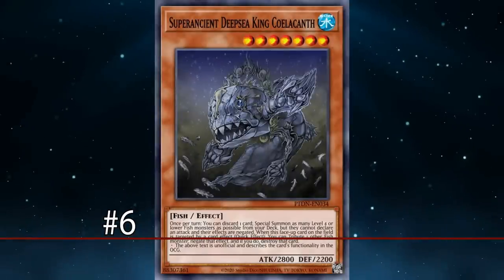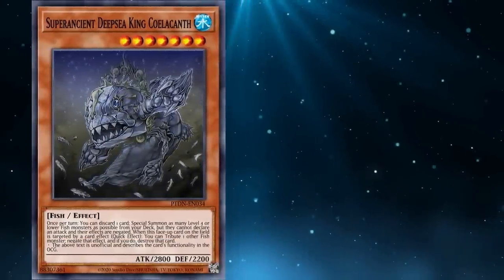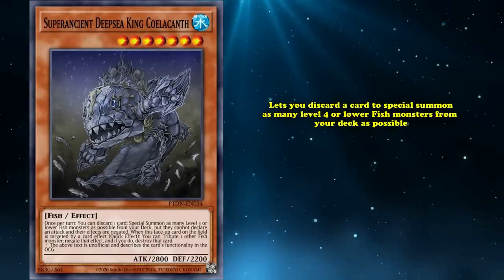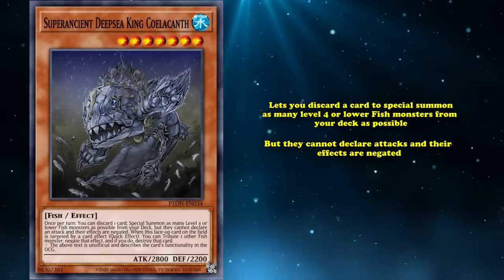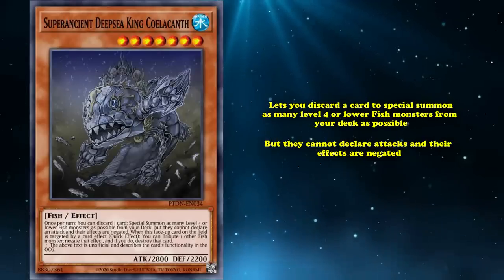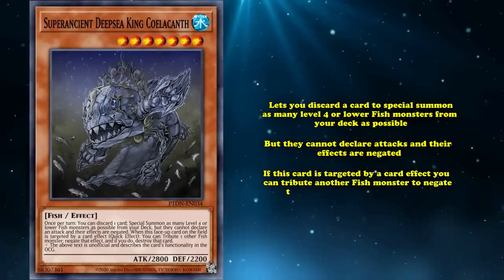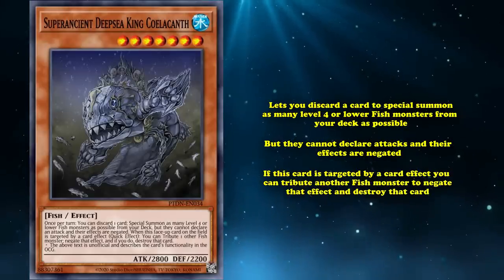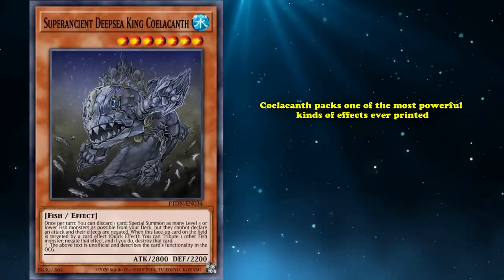And at number 6, we have Super Ancient Deep Sea Coelacanth, a level 7 Water fish monster with 2800 attack, whose effect lets you discard a card to special summon as many level 4 or lower fish monsters from your deck as possible. But they cannot declare attacks, and their effects are negated. Also, if this card is targeted by a card effect, you can tribute another fish monster to negate the effect and destroy that card.